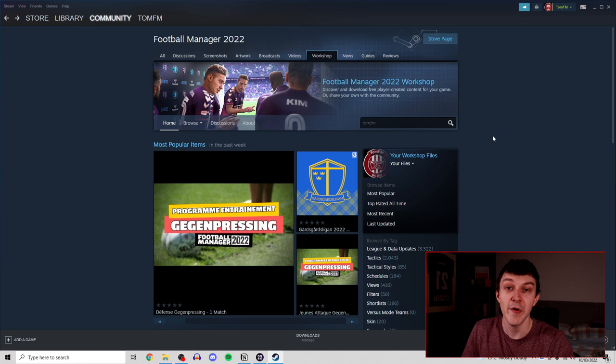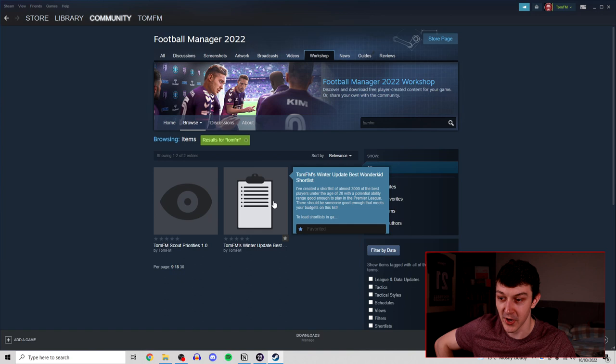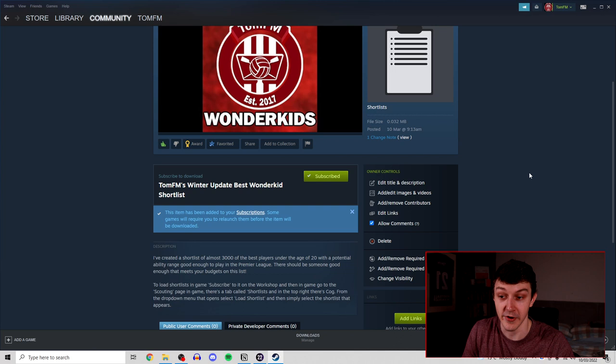Installing this shortlist is super simple. First, go to the FM22 Steam Workshop and type in TomFM — it's right there. Alternatively, there's a link in the description. Click subscribe to add it to your game. While you're on that page, hit the like button and press favourite as well so more people see the shortlist and discover these wonderkids.